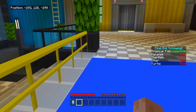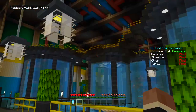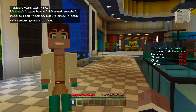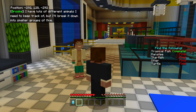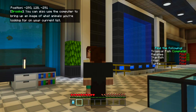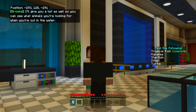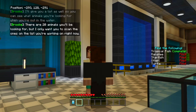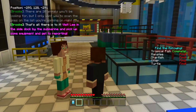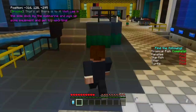We've explored this place a little bit. Now I have to see if there's a way out of here because I really want to explore the ocean. Brookie — I have lots of different animals I need to keep track of, but I'll break it down to small groups of five. You can also use the computer to bring up an image of what animals you're looking for on your current list. I'll give you a list so you can see what animals you're looking for when you're out in the water. There are 20 animals you'll be looking for, but I only want you to scan the ones on the list you're working on right now. Visit Lee in the side dock by the submarine and pick up some equipment to get to reporting.